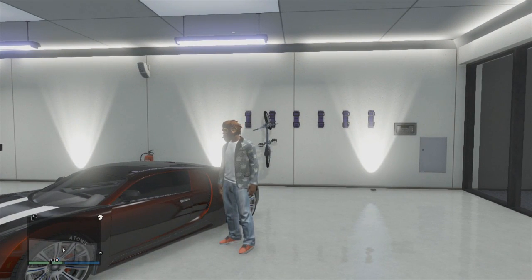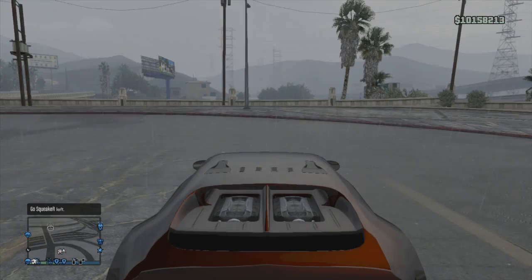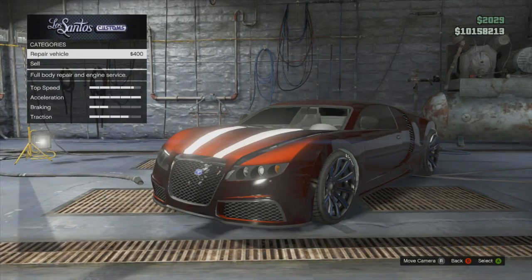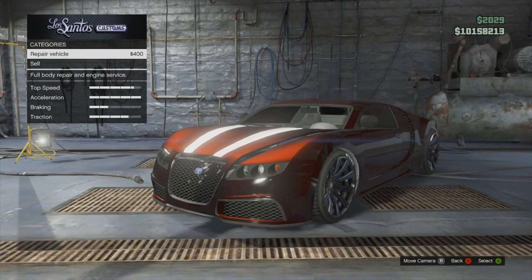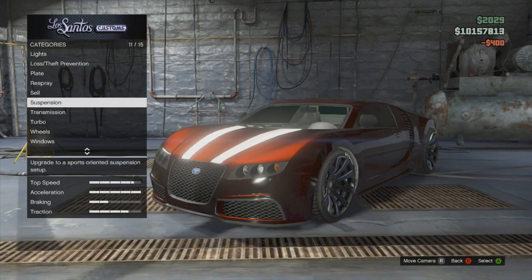For the rest of the video you're just going to see me selling Bugattis. I'm going to take one down, sell it, run back, sell the other one to show that it bypasses the cool-down timer. Between 10 and 20 million dollars depending on how good you are — go out there and make some money.